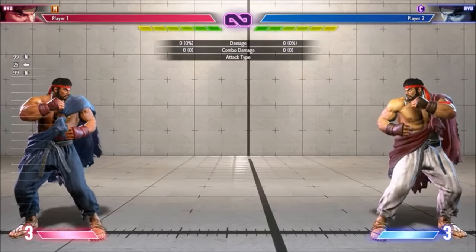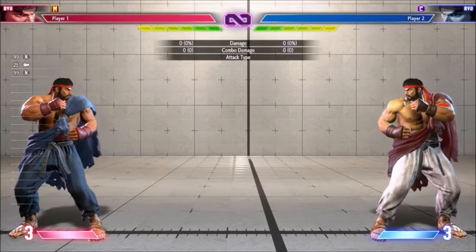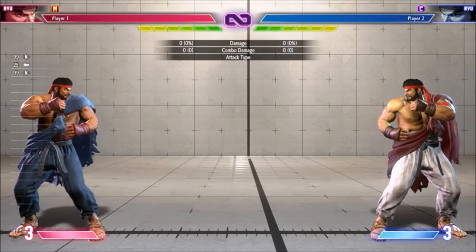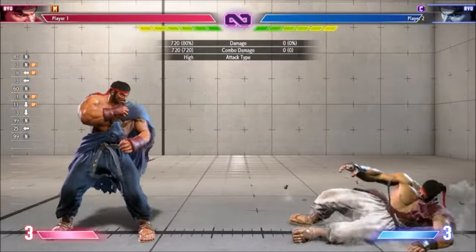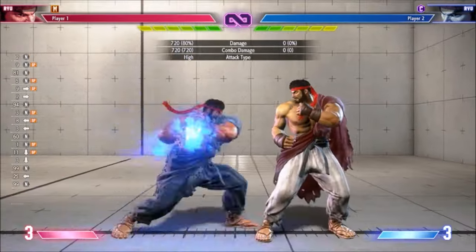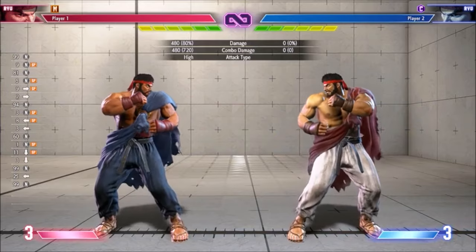Which version of your special moves you get from the special move button seems to be uniquely programmed for each move. Ryu gets medium Donkey Kick, medium Tatsu, heavy Uppercut, and heavy Fireball. It seems like they wanted the most generally useful version of each special.